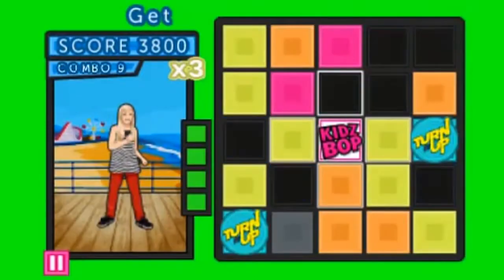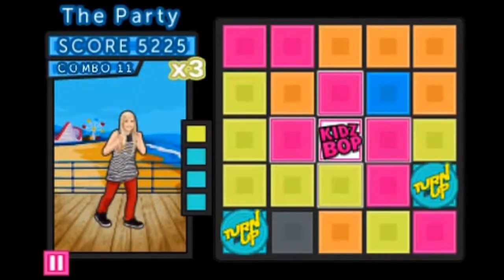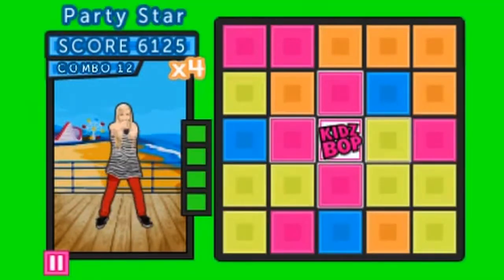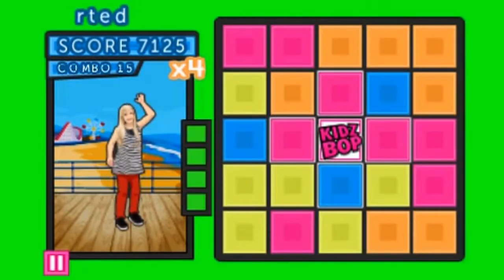Tap the game board to the beat of the song to clear out as many tiles as you can. The more colors match, the higher your score will be. Activate special tiles to gain even more points, but watch out for the tiles that get in your way.